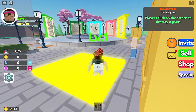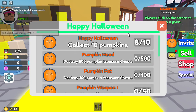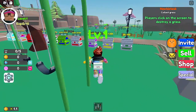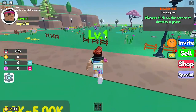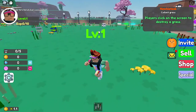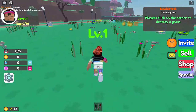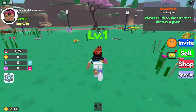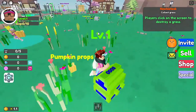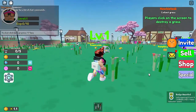We got eight pumpkins — we just collected eight, so we need two more. I'm almost there. Let me find two more pumpkins. I found one here, so let's collect that. Now I've got nine pumpkins, so we need just the last one — it's right here.